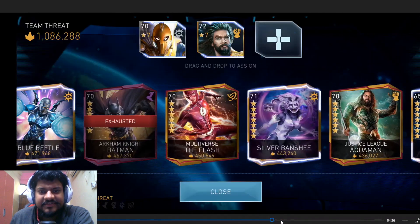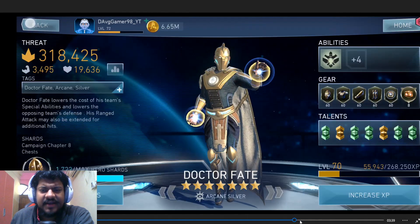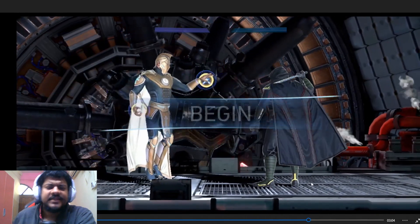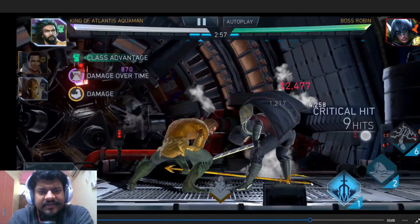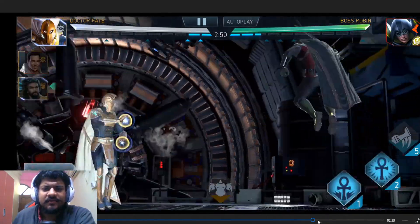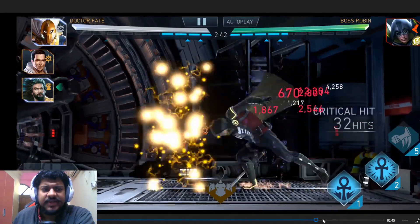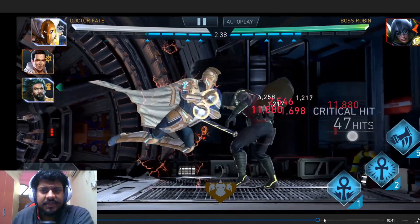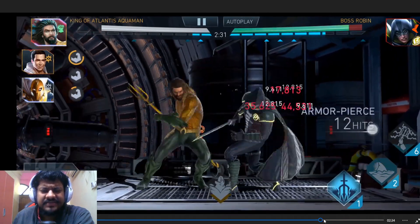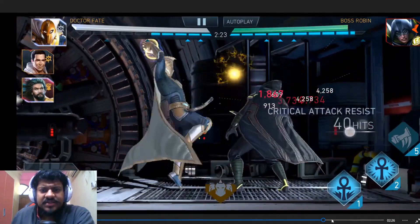Moving on to Boss Robin - I went with a very standard team: King of Atlantis Aquaman with All Blades, and Father Box on Dr. Fate and Shazam so I can do an infinite combo. Starting off the battle with an SP2 and stacking the King of Atlantis Aquaman boost. Doing an infinite combo and waiting for power bars to fill up to tag in King of Atlantis Aquaman for the SP3. I could have used the Dark Metal Cards artifact to guarantee crits, but I have a decent amount of critical attack chance on him already.